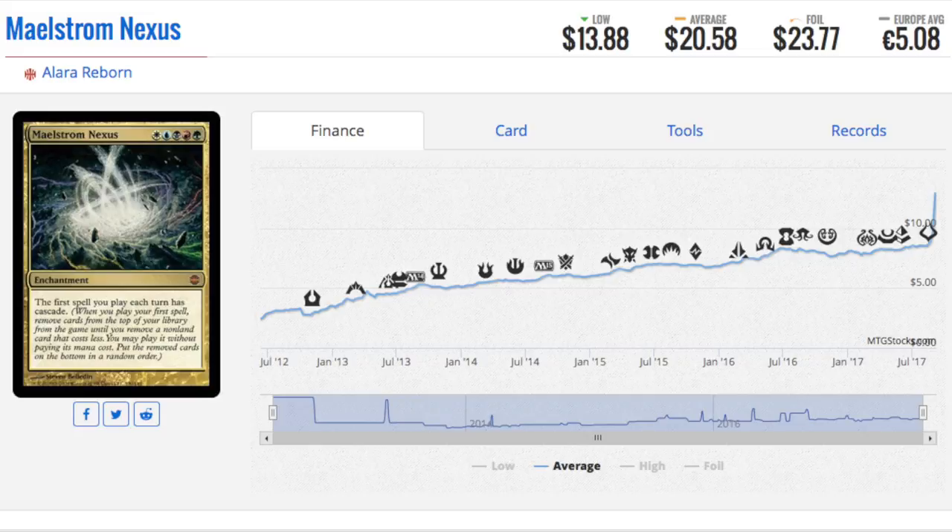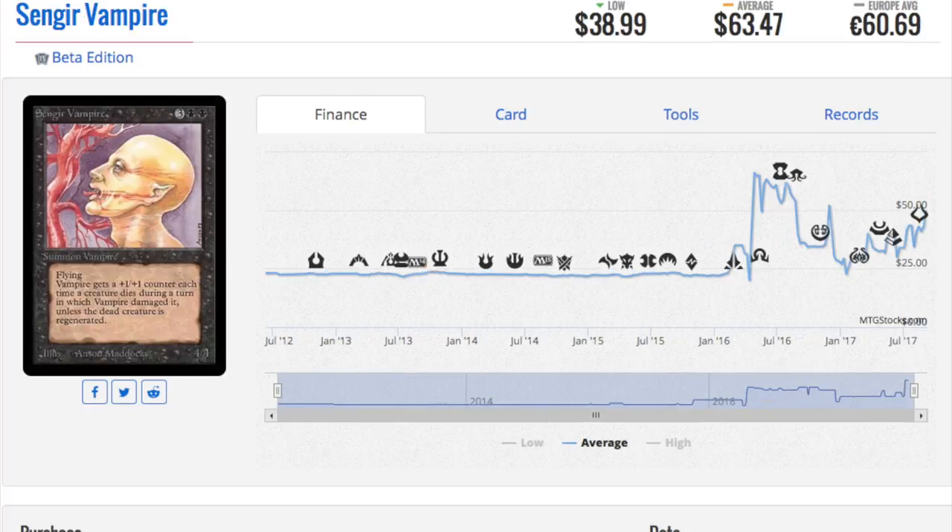Maelstrom Nexus continues to go up in price — this is one of my favorite speculations. I bought in at the all-time low of under $4 and have a bunch of them. It's a mythic and the first spell you play each turn has Cascade — that is just so much value. Five-color dragons is going to play huge spells, so it was very obvious the card wasn't worth $4. It slowly crept up over time. The foil is not much more expensive than non-foil because this was from Shards of Alara Reborn, where packs were sold with all-foil cards.